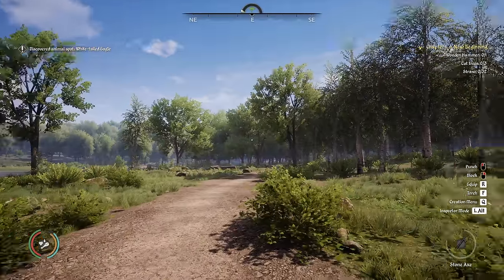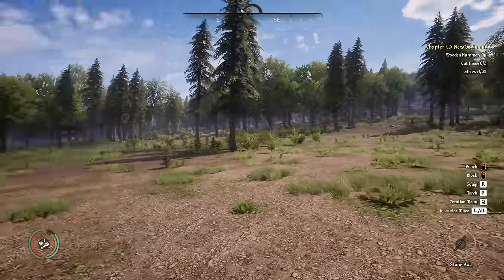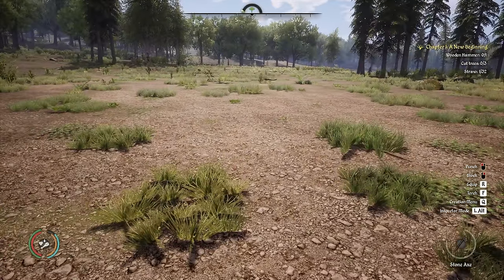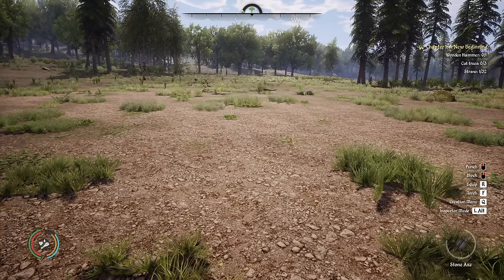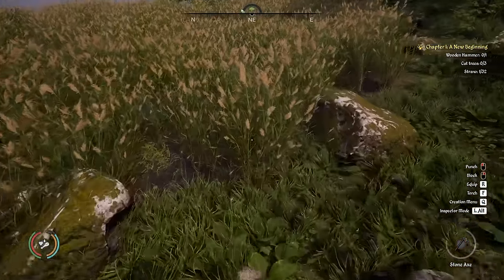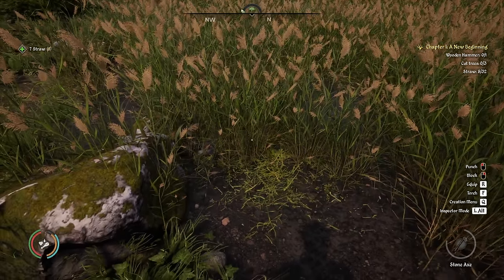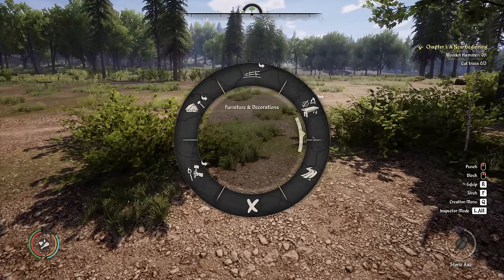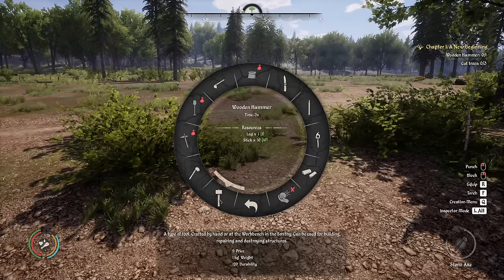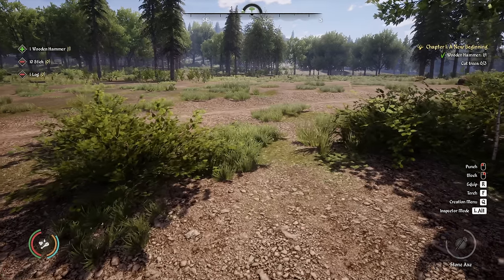Reasonably flat here — there is a little bit of a slope but I think somewhere around here is where we're starting. The problem with the other site was there were lots of boulders. Here it looks like there's not a lot of trees or boulders — nice flat open terrain. Crafting: hold down Q to bring up the crafting menu. This was probably designed for a controller. We need to produce a wooden hammer — one log, ten sticks. Done!